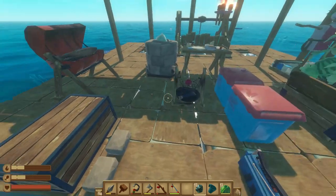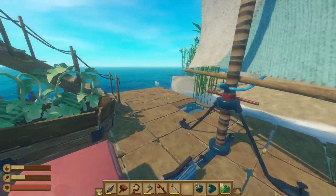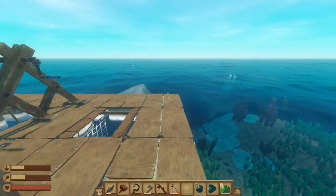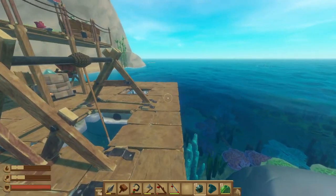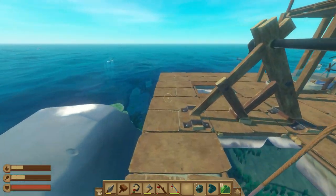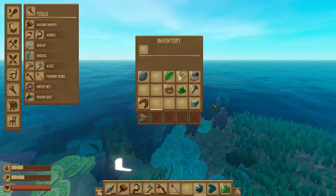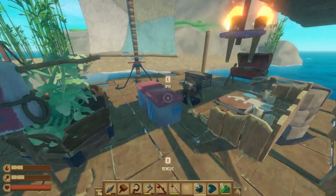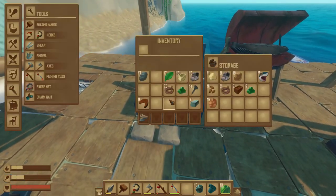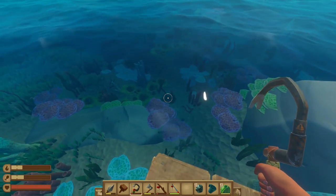I've got a bunch of bricks ready. I thought we needed a second smelter because smelting is going slowly — I need to smelt metal ore, copper, and seaweed. I'm also noticing I'm not seeing Bruce around. I think the save happened right after we killed Bruce but before I harvested the meat, so I think that meat is gone. Bruce doesn't seem to be around right now.